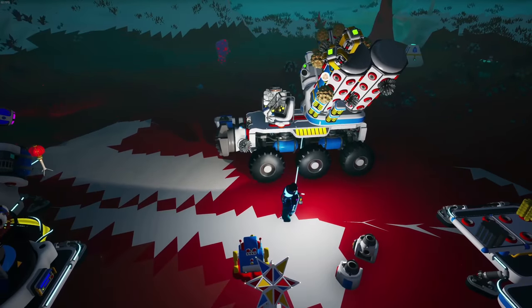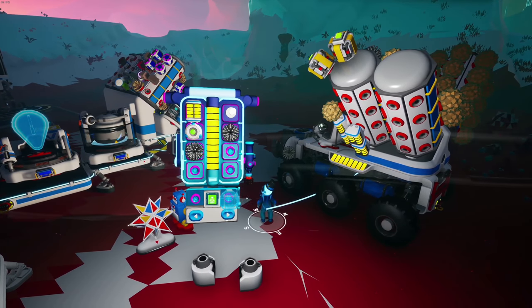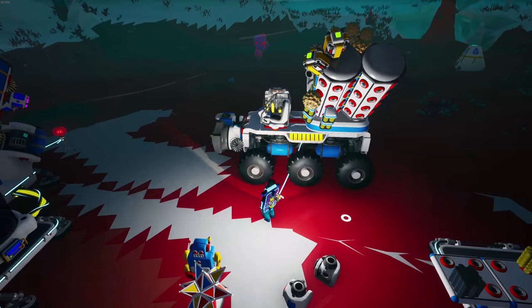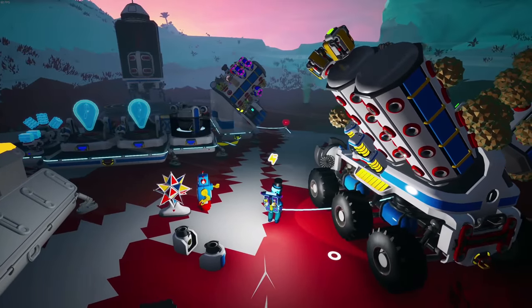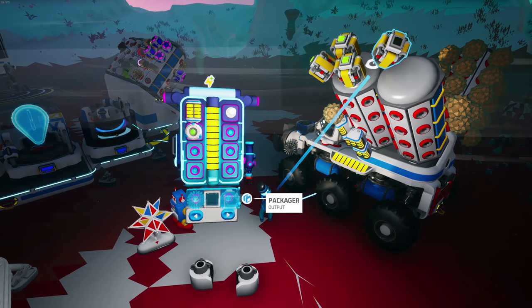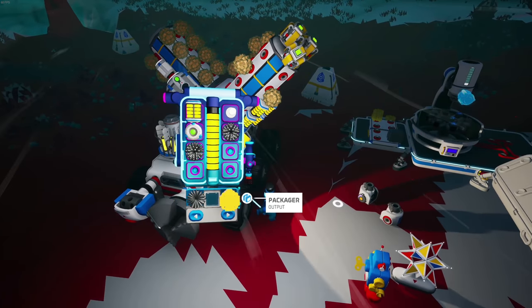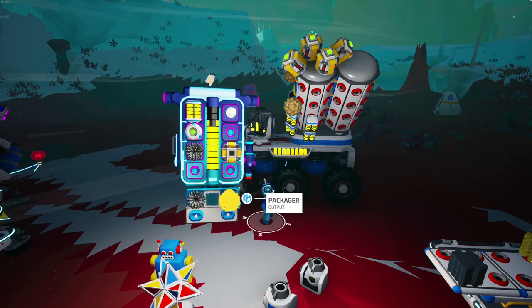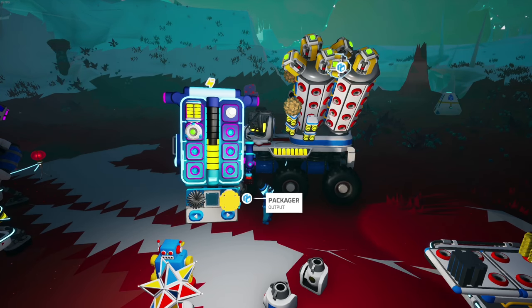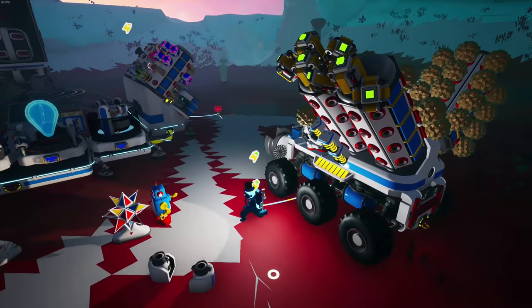I threw a couple batteries on here. I'm not positive if we need more power to open up the power-type research items, but I wanted to get a little bit of extra power just in case. I think that should be enough. I also need more graphite because all of these we grab we're going to have to package, so it's a little pricey — but luckily there's graphite literally all over the planet here.